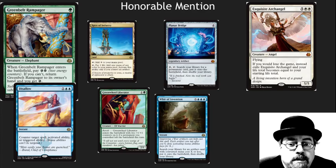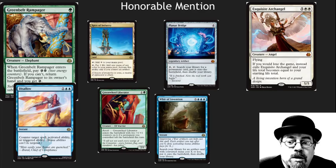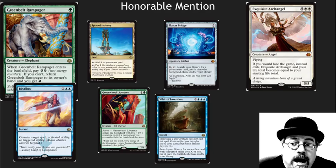Planar Bridge — over the top, crazy card, lots of mana required. It's going to be a fun casual card. Exquisite Angel has amazing artwork. If you would lose the game, instead exile the Archangel and your life total becomes equal to your starting life total. Seems like a great card in Commander and possibly in some kitchen table or more casual formats.